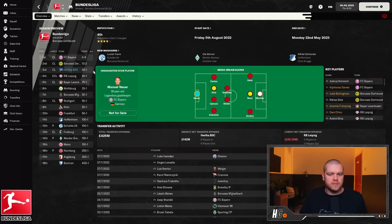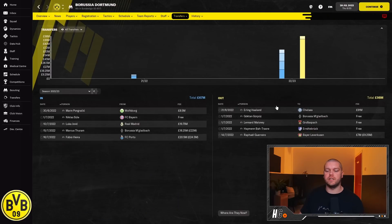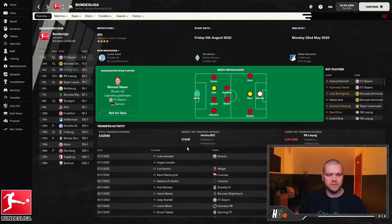Because we finished in the top three we go into the Champions League group stages - nice extra revenue. Looking at the season preview, we're now ranked as the third best team. There's big transfer news: Erling Haaland has been sold to Chelsea for 91 million pounds. Dortmund have brought in Sule, Marcus Thuram, and Fabio Vieira, which are interesting options, but losing Haaland is massive. It'll be interesting to see if they can maintain their dominance or if it goes back to Bayern Munich.